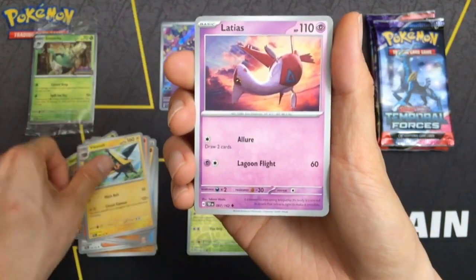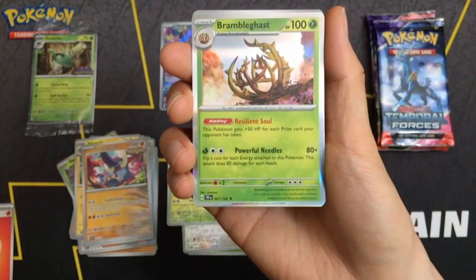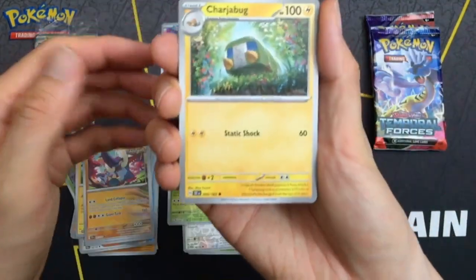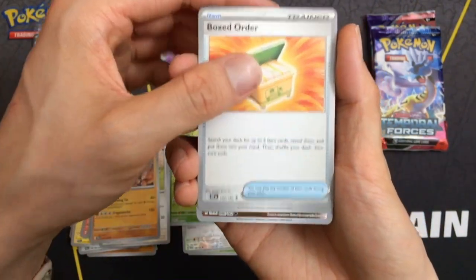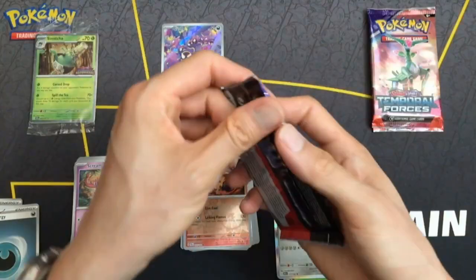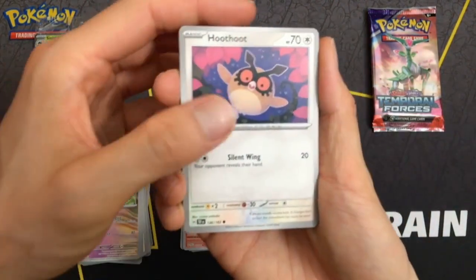Still hoping for an ace spec one day, but not today. I think it's supposed to show up in the first reverse holo slot, so no ace spec for me. A Shift Tree and a Bramble Gas Standard Rare. Charged Bug. Spugma. Heat More, and just a Metal Rare. So three packs in so far, and the only cool pull was the Gasly. Not looking good at all.